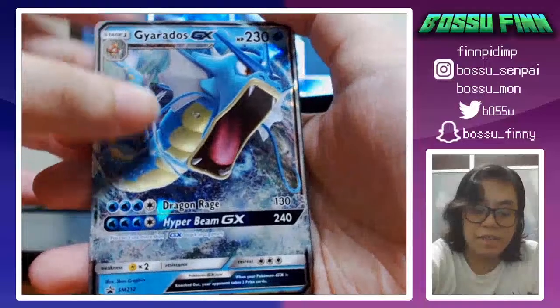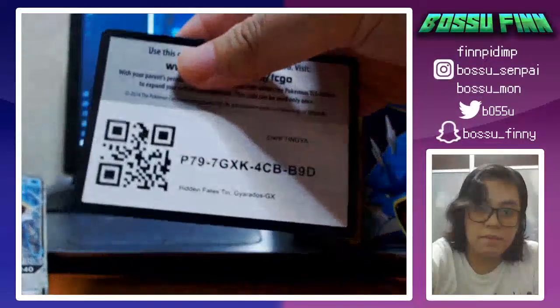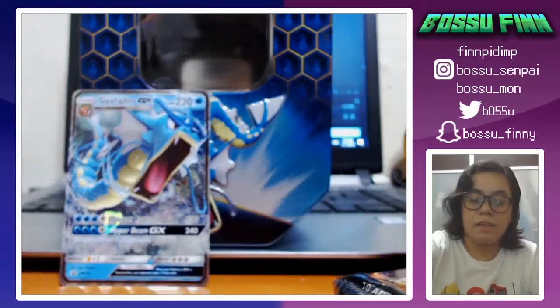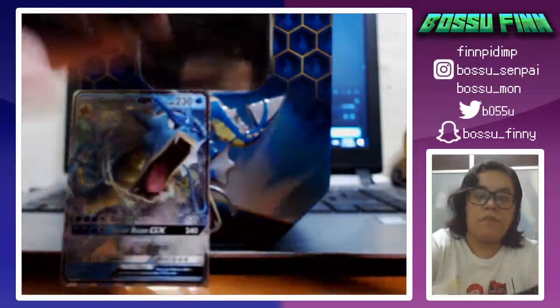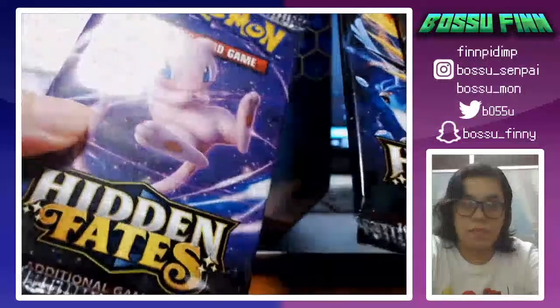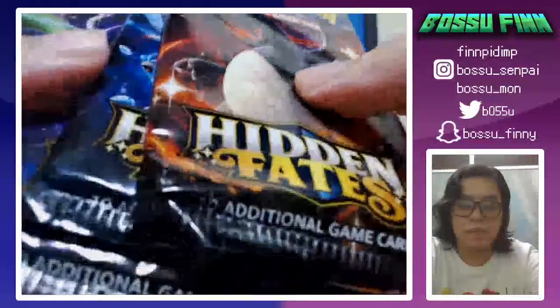It comes with the Gyarados GX card and a promo card — I'll put that in the back while we open these four packs. We have a shiny Mewtwo pack, a Mew pack, a Legendary Birds pack, and the shiny Charizard pack.